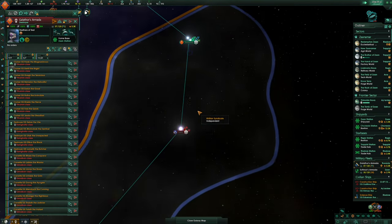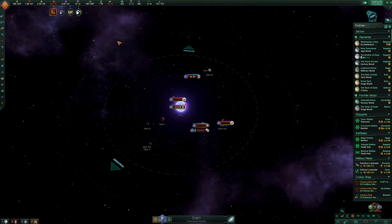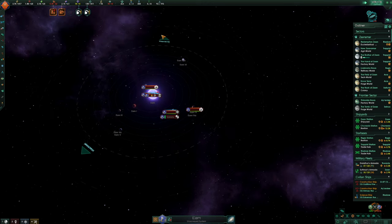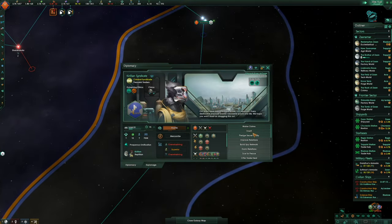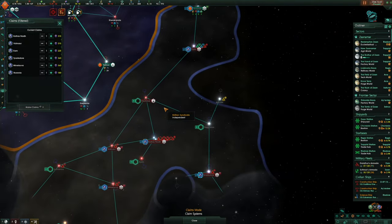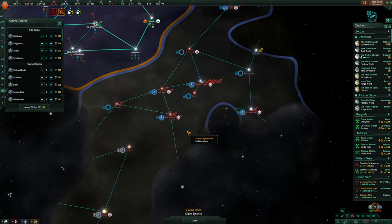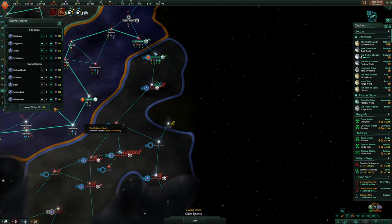We're here now. Let's go to Eam — it's a much smaller one. They've run away! Right, let's get 5,000 consumer goods just to take it off our mind. While the Krillian Syndicate's here, can we make some more claims? We've claimed all those — that, that, that, that. That's as much as we can make. More claims — fantastic.